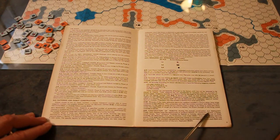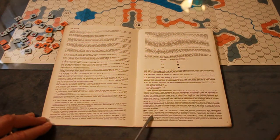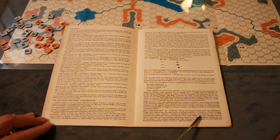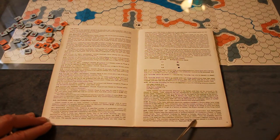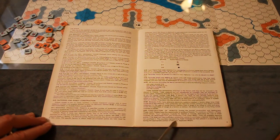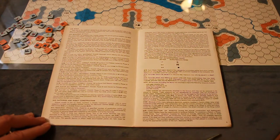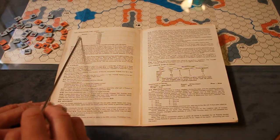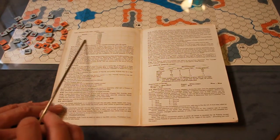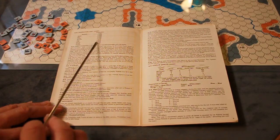During the mutual construction and deployment phase, both players have the opportunity to produce robots. To construct a robot, a player simply buys whatever modules he desires, deducting the cost from his available resource points. Module costs are: Nuke 5, EW 3, Laser 4, Rocket 4, Gun 1, Drill 3, Hoover 3, Droid 2, Tracks 1. Robot construction is limited by the counters available prior to the game.